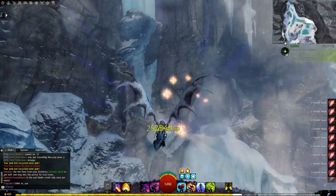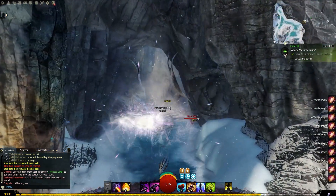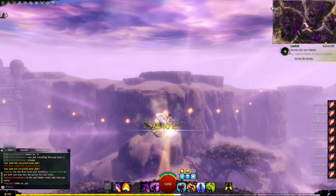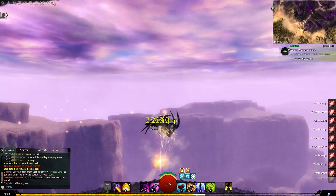The last way — and even though I don't personally do this — you can collect volatile magic all around the maps. There's a huge trail you can follow in Thunderhead Peaks and one in Jahai Bluffs. Just find the spot, follow the trail, and you can get a couple hundred volatile magic per day.